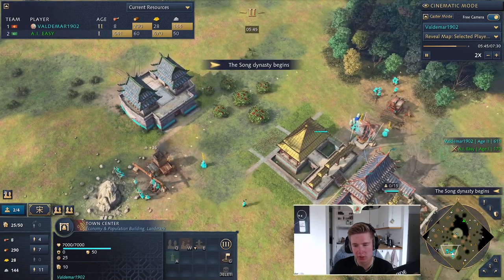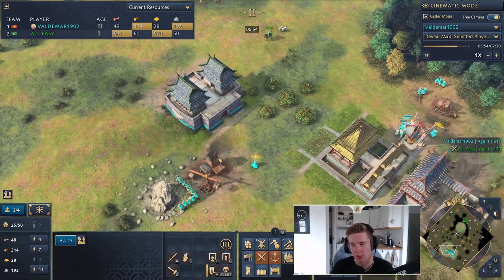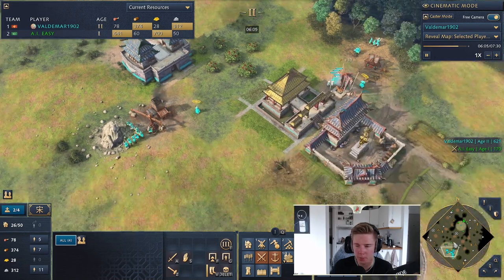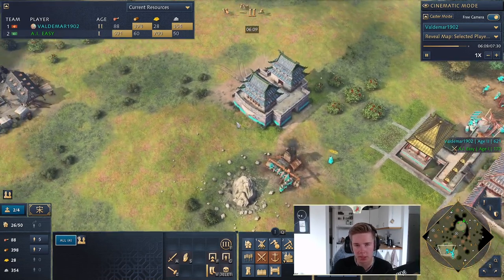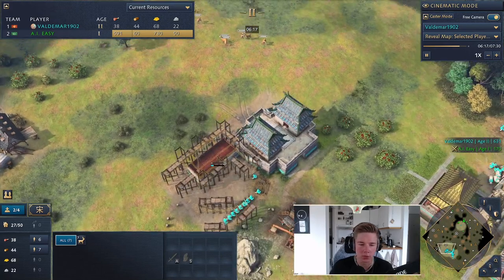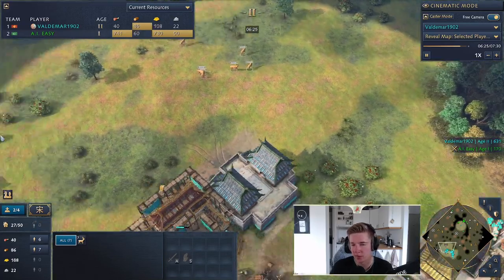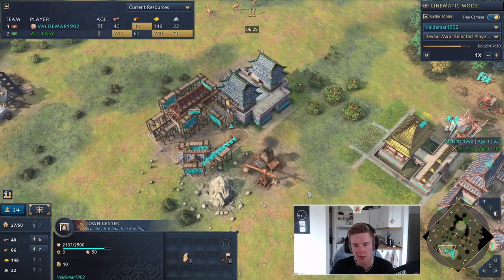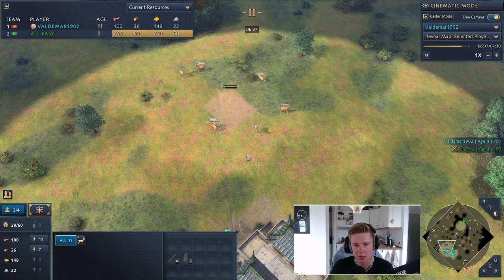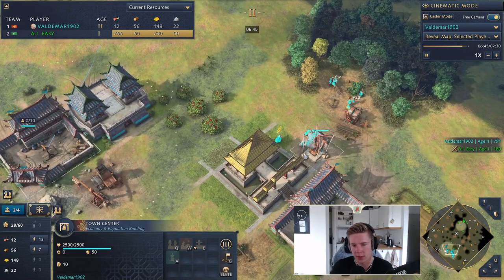Keep rallying until you have 11 on stone, then start rallying to food to bank a little before the second town center is up so you have no idle time on it. Approaching 6 minutes and 10 seconds — sometimes faster, sometimes a little slower depending on your spawn and execution — drop down your second town center. The reason we don't drop it on the deer is because we want the tax returns, and the increased food returns from supervising the deer mill. A safe town center position like this is best for Chinese specifically, for the tax and increased resource returns.